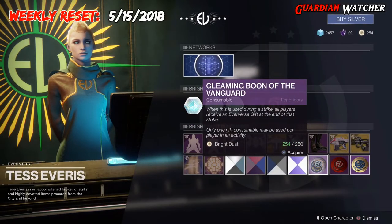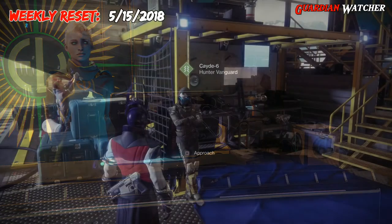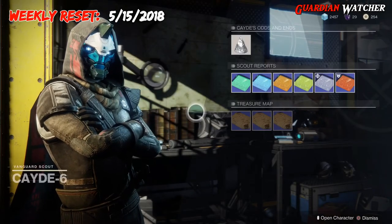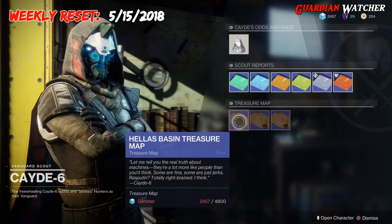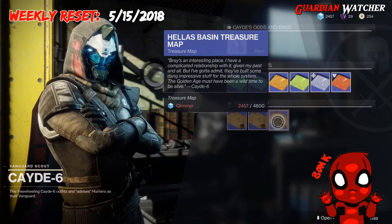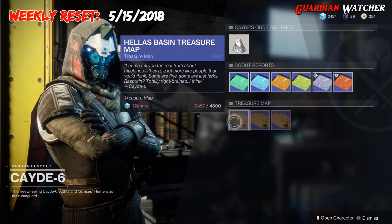Then we have your Gleaming Boon of the Vanguard, of the Crucible, and last but not least, your Fireteam Medallion. Don't forget to visit Cayde-6 in order to get those wonderful treasure maps. The treasure map for this week is on Mars — there are three of them for 4,800 Glimmer each. And as you can see, I'm broke.